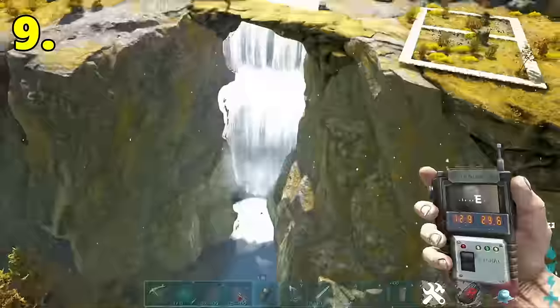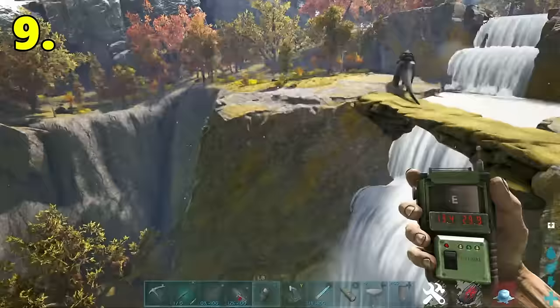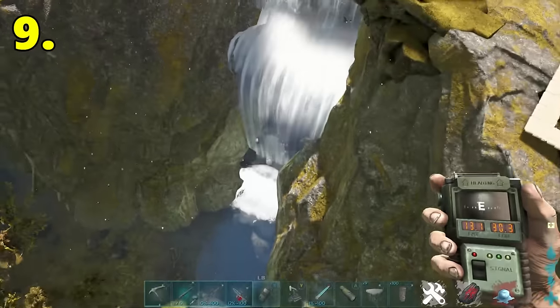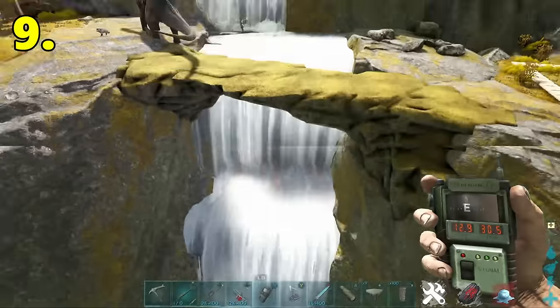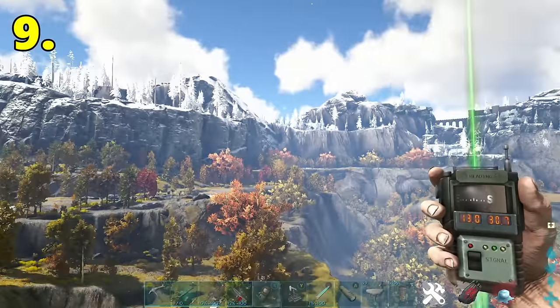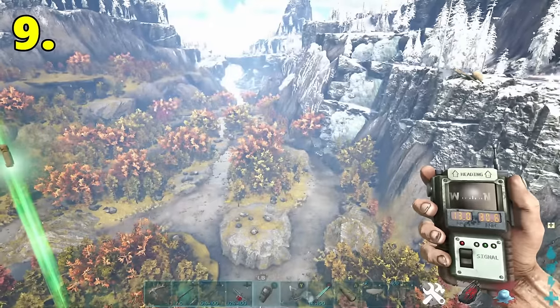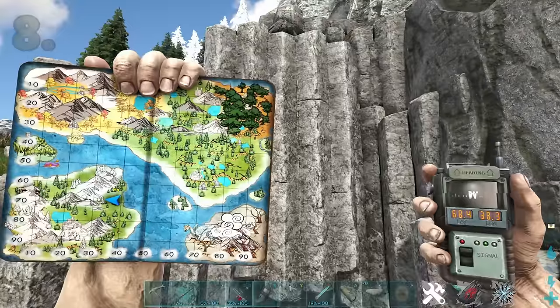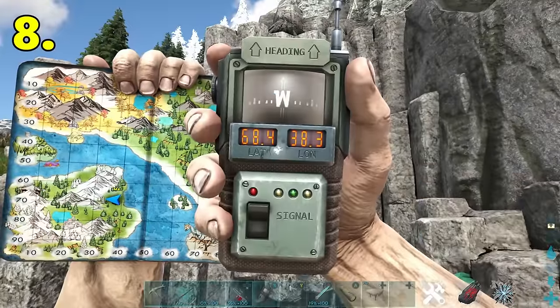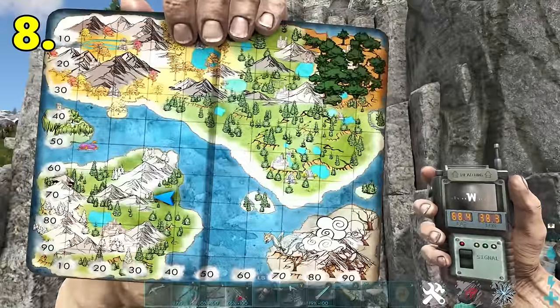The next base location is located at 13.0 latitude, 31.1 longitude. Here's our location on the map. There's this beautiful waterfall — you can build above it on the bridge. It's pretty flat and a really nice location. You've got resources in the cave below under the waterfall with metal and crystal in there, and of course you're surrounded by mountains so you can find resources from those. Beaver dam spawns are also to the west.